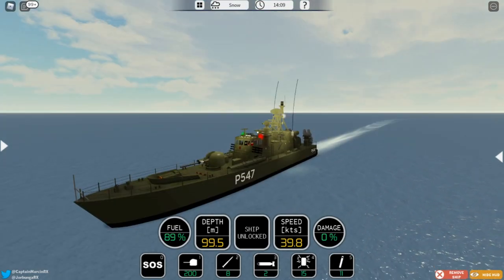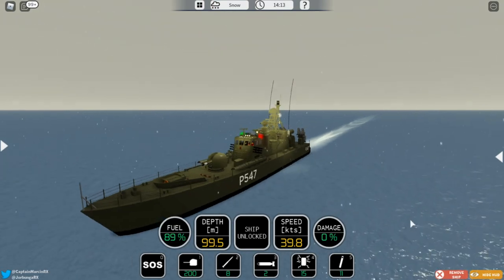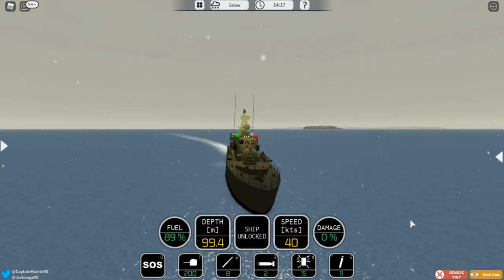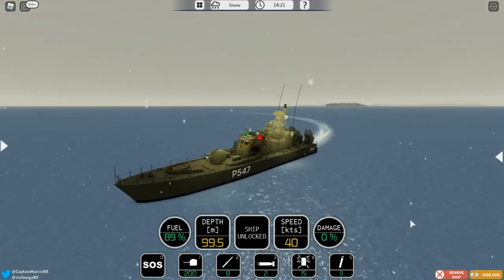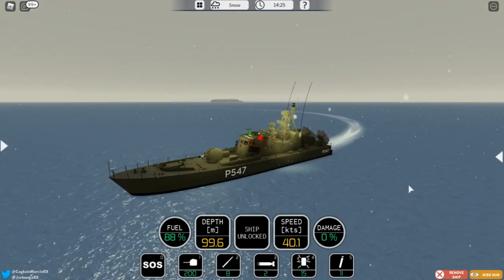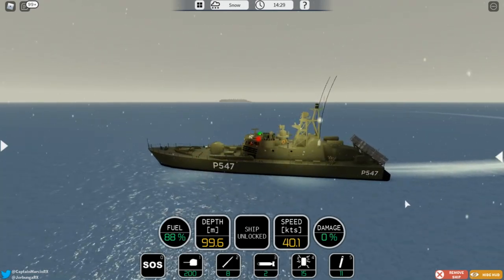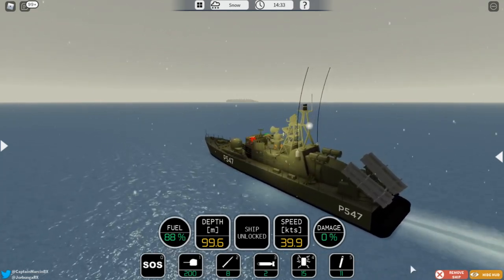Now this is a very swift little vessel — it goes 39.8 knots. It is also very fast in turning, and it just looks plain amazing. This is a rather good ship for PvP if you don't have to deal with torpedoes or submarines. It's great for surface warfare because it has the missiles, the gun, and also the torpedoes, but no sonar.